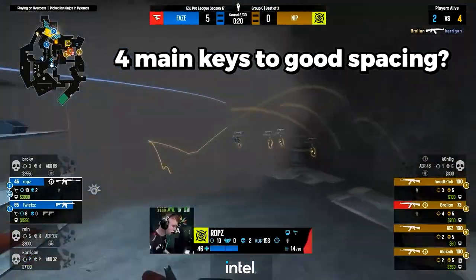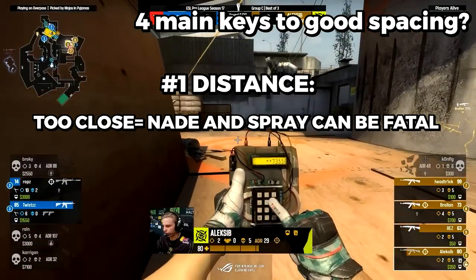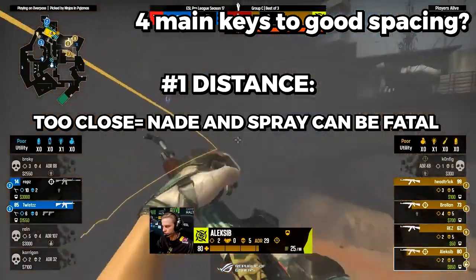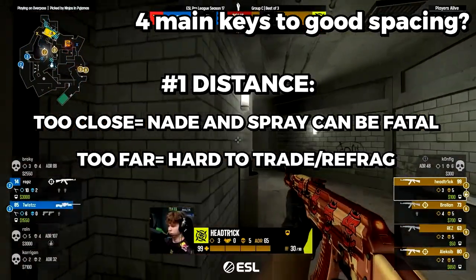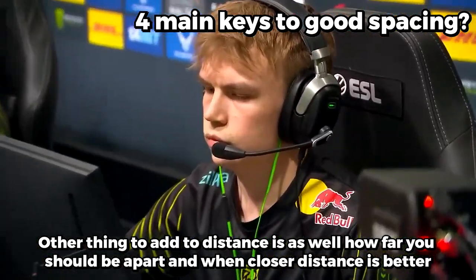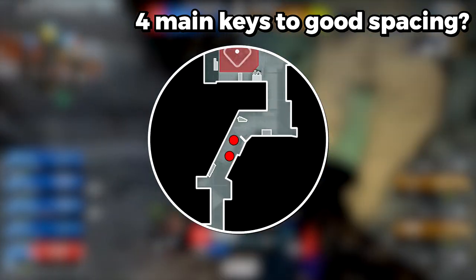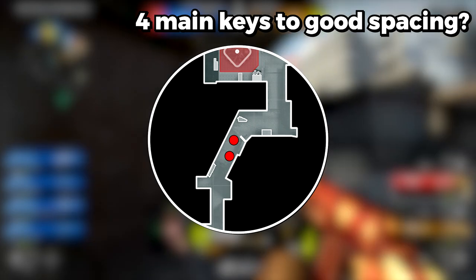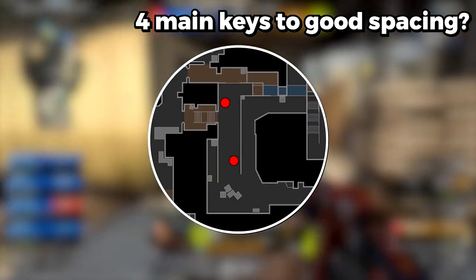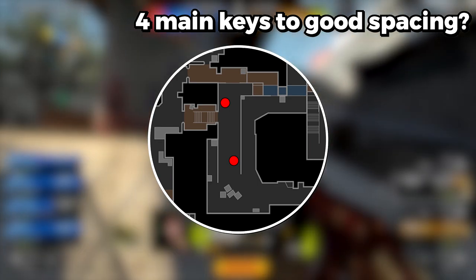Four main keys to good spacing. First: Distance — how far apart you and your teammate are. If your distance is too close, you will both be caught in the same spray. If you are too far apart, you will be too slow to trade your teammate. The position, map control, or sight you are taking decides how far apart you should be. In banana on Inferno you want to be close to one another since usually an AWPer is holding the angle, while in middle on Mirage further away is better since there are so many angles you can be attacked from. Be aware of when to be closer together.